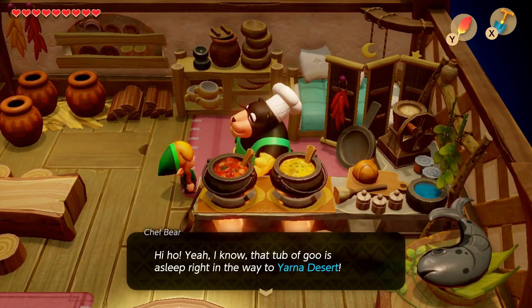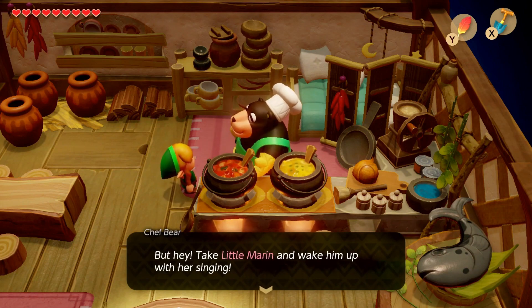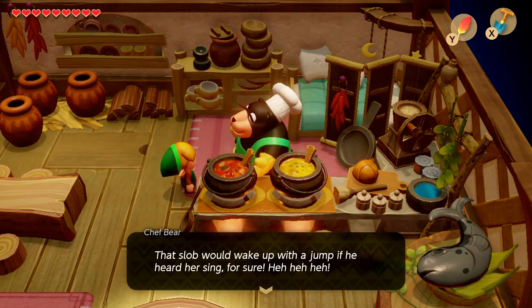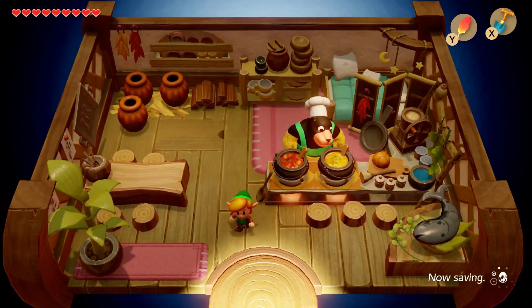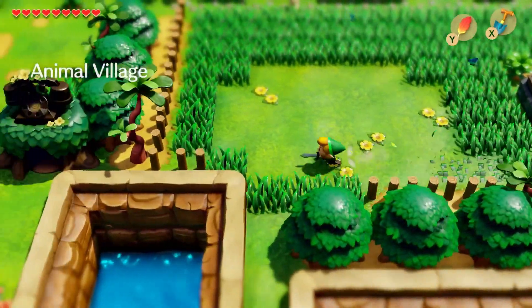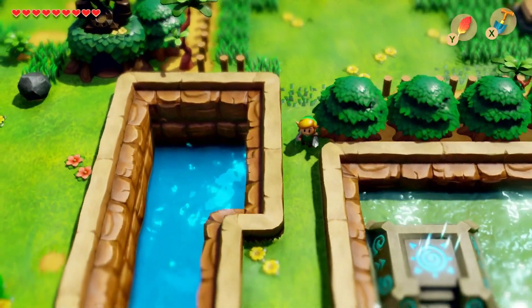That tub of goo is asleep right in the way to Yarna Desert — once he's asleep, he won't budge for a long time. But take a little Marin and wake him up with her singing — that slob would wake up with a jump if he heard her sing for sure. Okay, interesting. Now we're going to head out of the village to the south right over here and get a little eye on that walrus he was talking about, but that's not really why we're going over here.